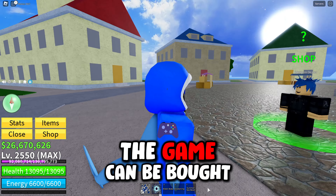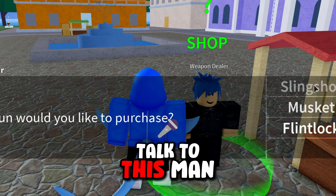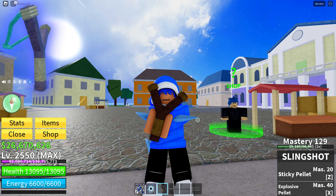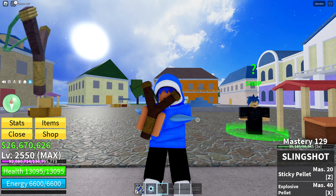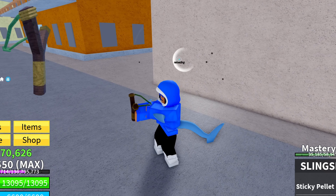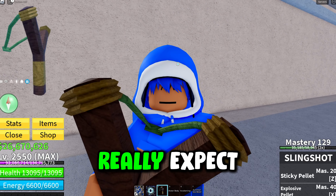The first gun in the game can be bought from the weapon dealer. It's the slingshot, and it costs $5,000. As you can see, it's a very basic and bland design — it looks like the letter Y. There aren't any NPCs here, so I'll just shoot it at this random painting. Very basic M1, just like a little white line, but you know, it's a common gun. What else can you really expect?